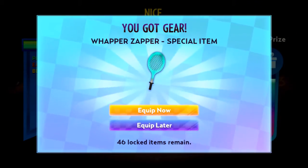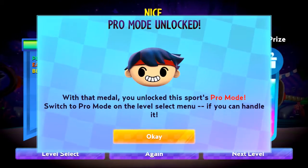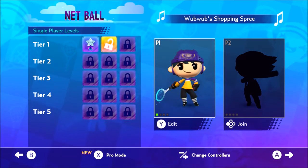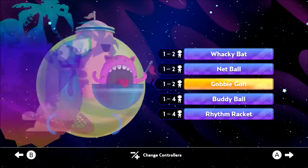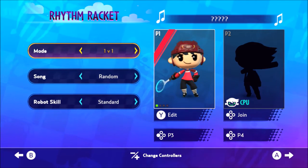I got a whapper zapper. Pro mode unlocked — and now we've got it. Let's do one final thing, and then unfortunately I don't have enough time to show off everything in the game. I'll show off Rhythm Racket, because Rhythm Racket is really fun as a four-player mode.